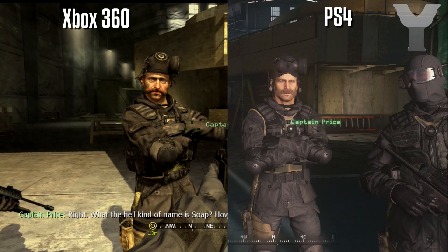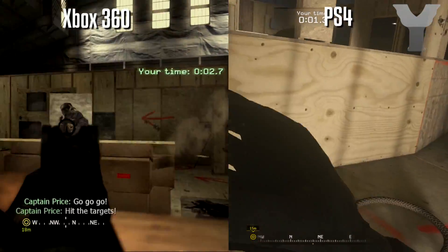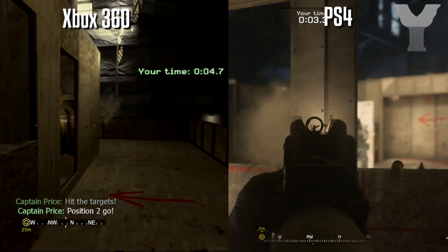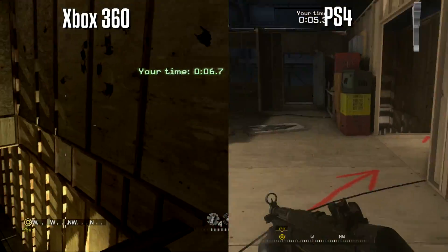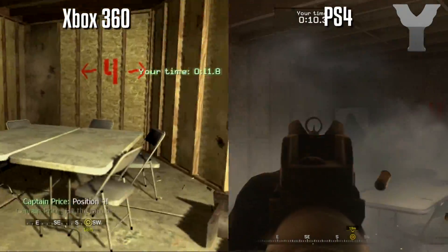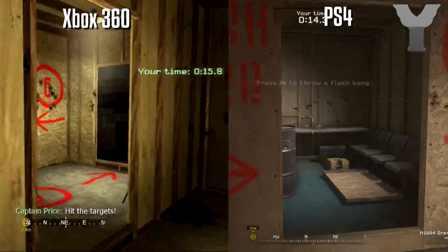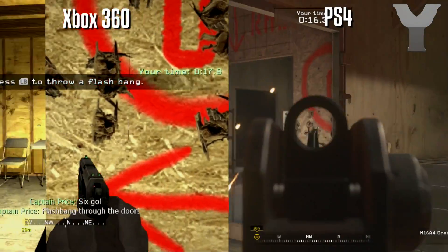Just look at how Captain Price looks — the graphics are absolutely insane, it looks like a brand new game. This is the best Call of Duty game ever, it's Call of Duty 4. And here's the firing range — just look at how sharp everything really looks. I really wanted you guys to get a good comparison of what the different graphics look like.